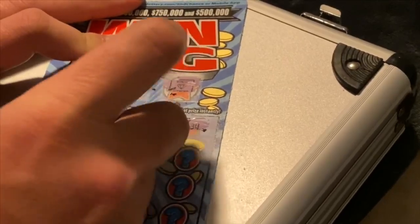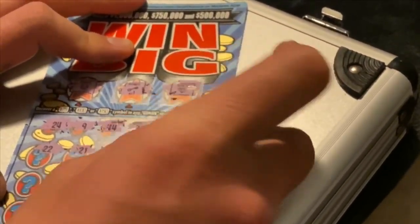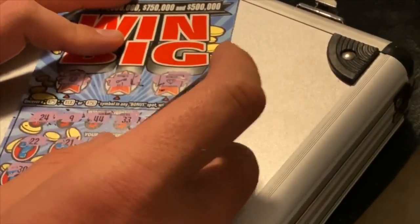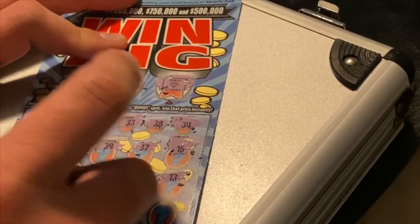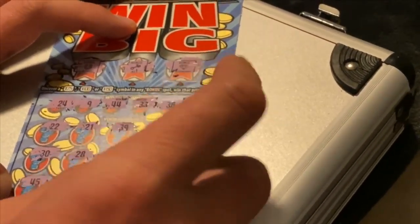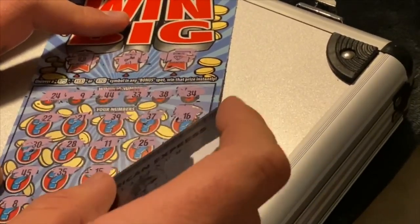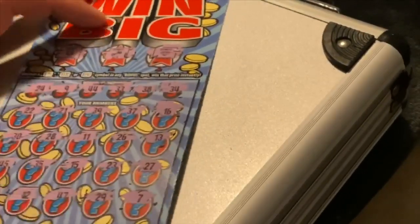Let's see what we can do. 22 — nope. 21 — nope. 39 — nope. 37 — nope. 16 — negatory. 30. Come on, let's get a winner. 28, 11, 26, 13, 45. 25, 35, 15, 23, 27, 8, 12, 47. 27, 29, and 7. Nope, that's another loser.